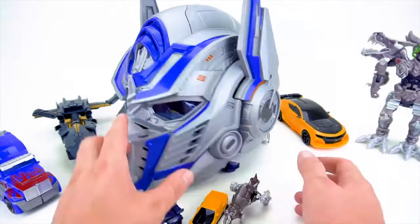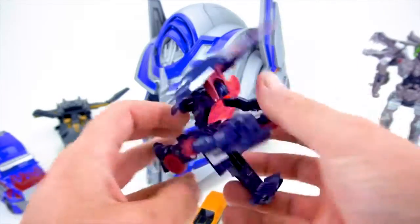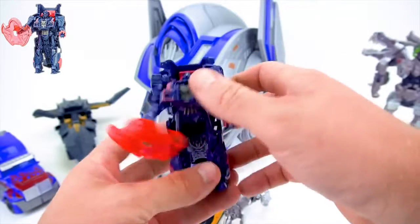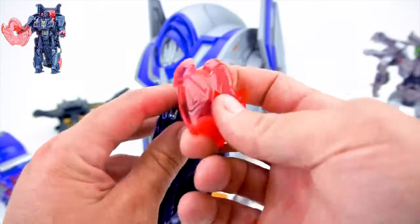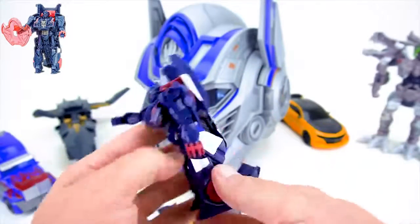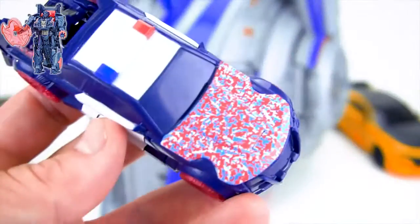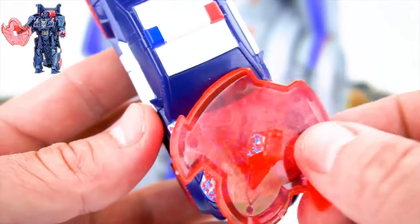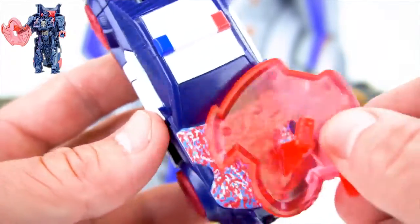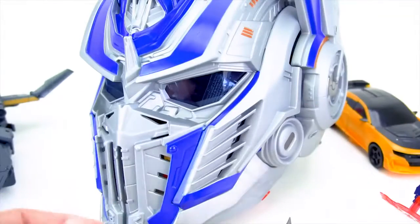I am Optimus Prime. Let's see what we have right here — oh yeah, look at this. We have got a Reveal the Shield one-step changer of Barricade. It comes with a shield. You can also take this shield off. We'll transform him — which is a one-step. On his hood you can use this shield to reveal a Decepticon logo and some more designs right there. So there's Barricade — you can take this same shield and stick it right in his hand, and he's ready to go.